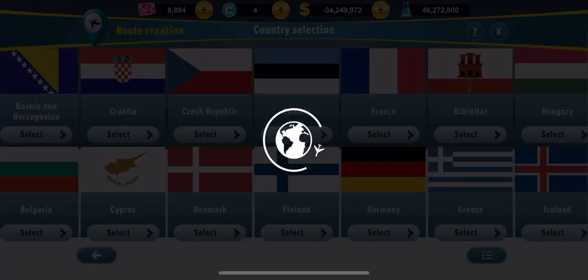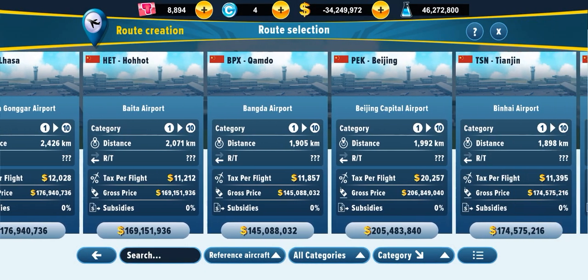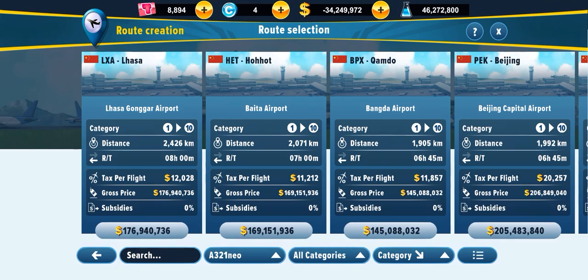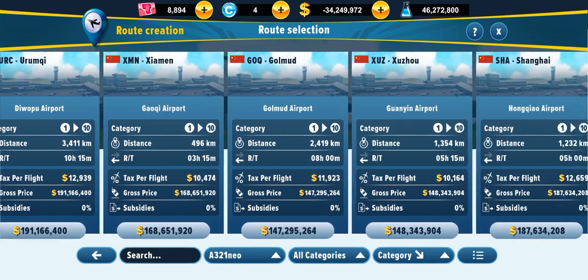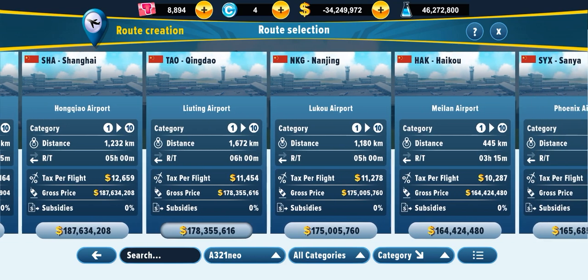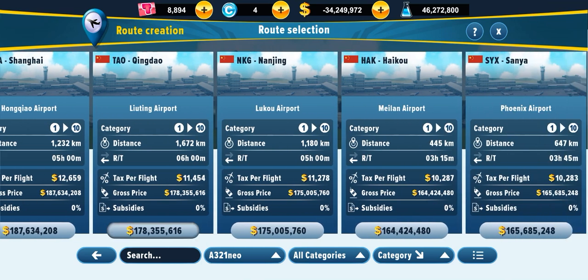Let me go to another country — maybe China. Let's say you want to use the ATR 72 Neo. Before buying a route, make sure to have 8-hour, 12-hour, or 24-hour flights, because that's how you can make your aircraft more profitable. The point is you should have a good route where an aircraft is almost or exactly 100% used, and also a destination with lots of demand.